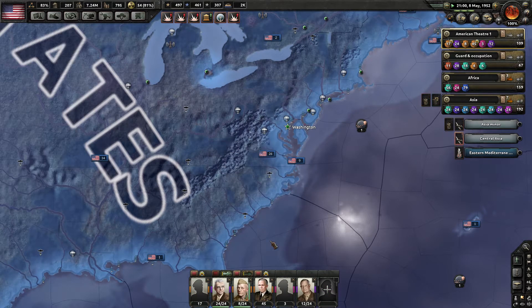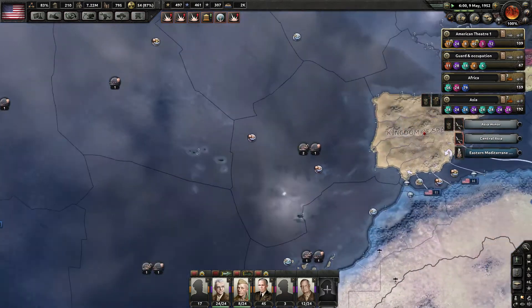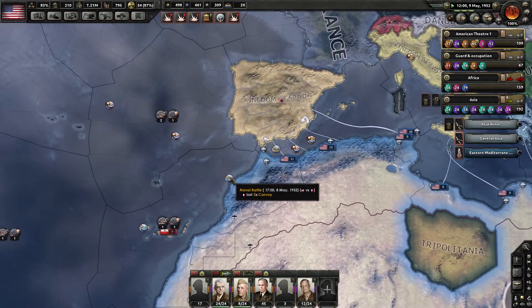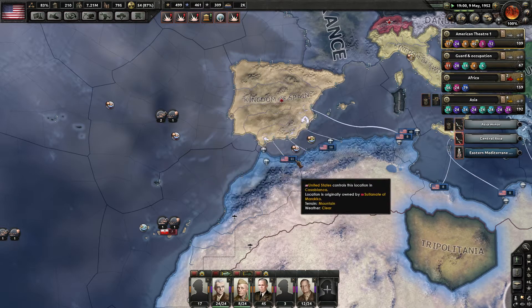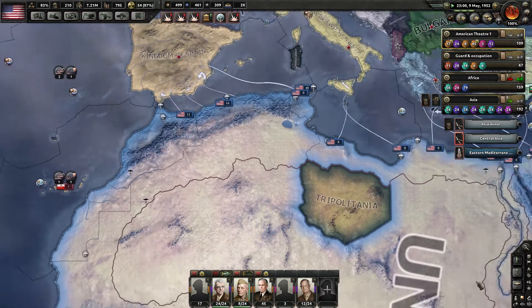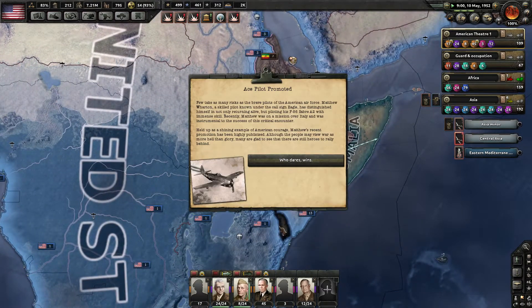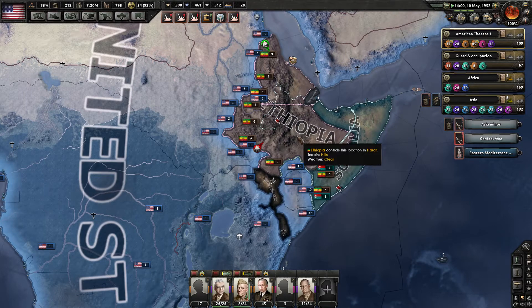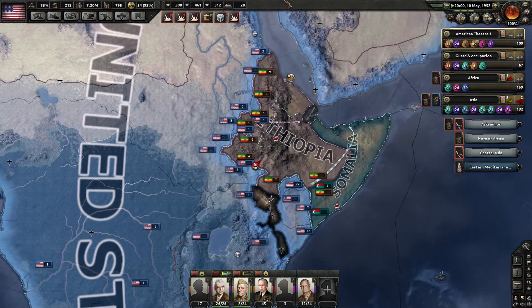So who should we start declaring against? I'm willing to wait it out, because I don't want to commit to wiping this guy out until I've knocked out Ethiopia. Then I'll commit to knocking this guy out.